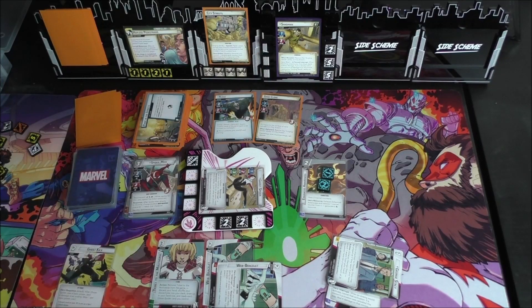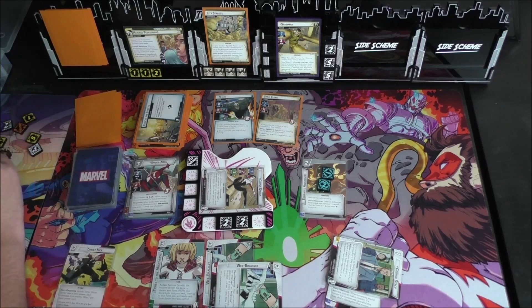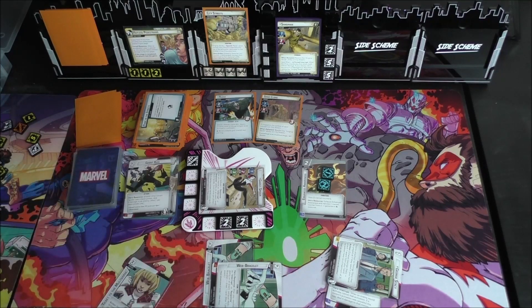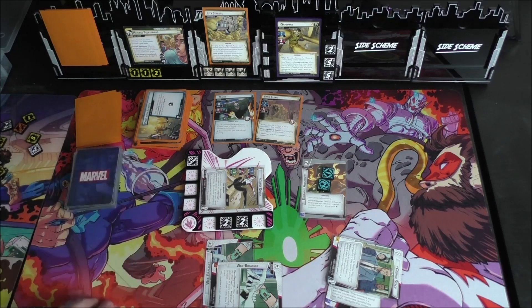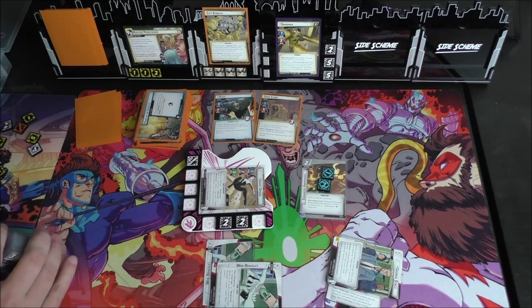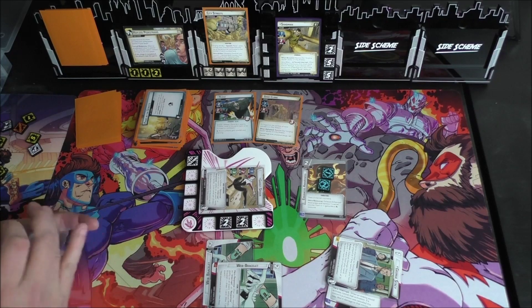Ghost Spider can now deal two damage or Thwart for one. I think we're going to Thwart for one to get that threat under control. We go ahead and use Ticket to the Multiverse — remove it from the game, shuffle our discard pile into our deck, draw up to your hand size — not your printed hand size, so we're drawing up to six or seven due to Assess the Situation bonuses. That's pretty awesome.